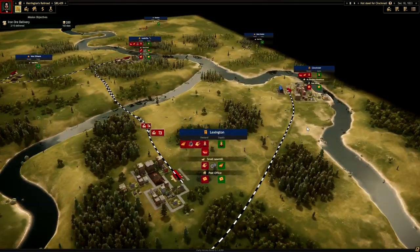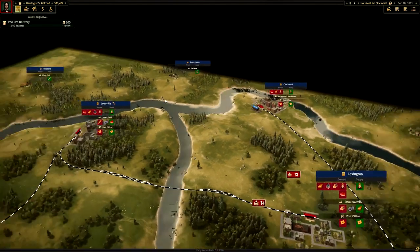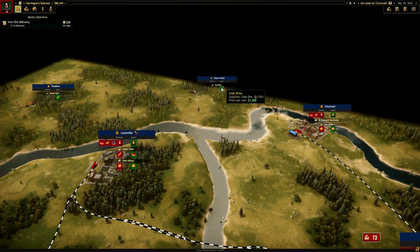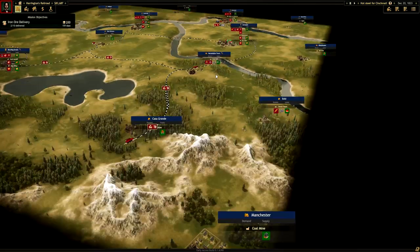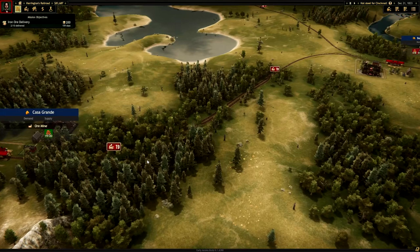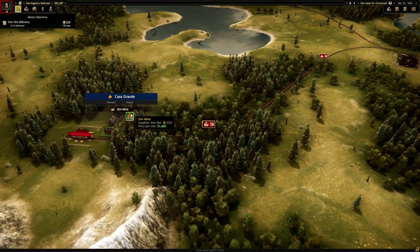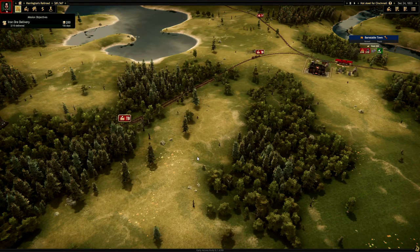We're connected now to Cincinnati. In fact, we could maybe take passenger trains there as well, or we could be delivering more things to them and just making more money. But what's the point right now? Unless your money goes with you — if your money goes with you, then this whole game changes. How's the iron doing?